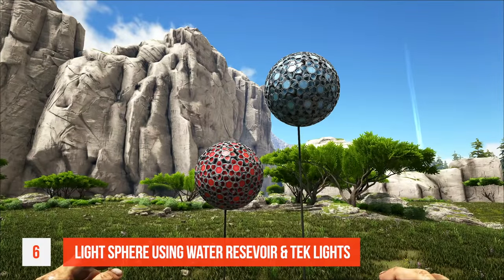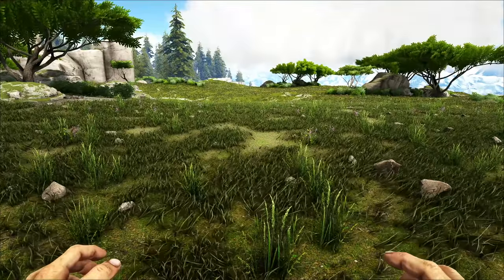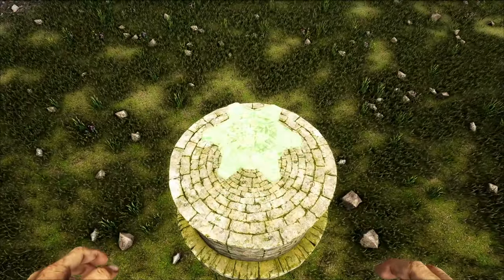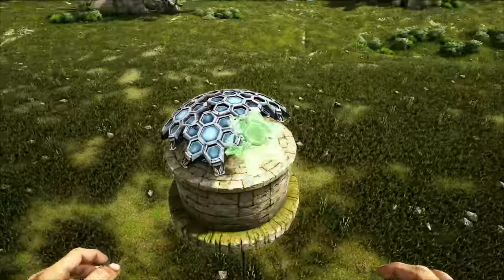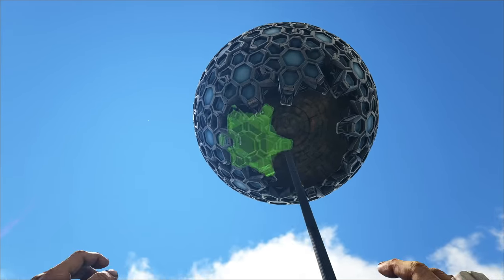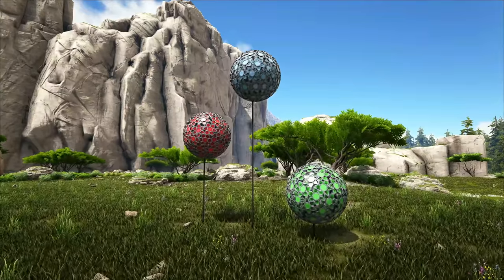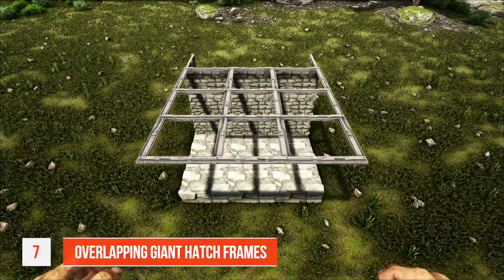Tip number six: create a sphere using a water reservoir and tech lights. I originally saw this design posted on my Discord — it was made by a content creator called Rico, and I'll put a link to his YouTube channel in the description below. First, place down some water pipes followed by a water reservoir. Next, place a tech light on top, then place additional tech lights around the reservoir, rotating them occasionally until the whole thing's covered. Take your time and try to leave as few gaps between them as possible. It's super easy to do and looks amazing, and if you paint the tech lights you can make some really cool designs. Several of the architects used this design in their builds during the Star Wars event.